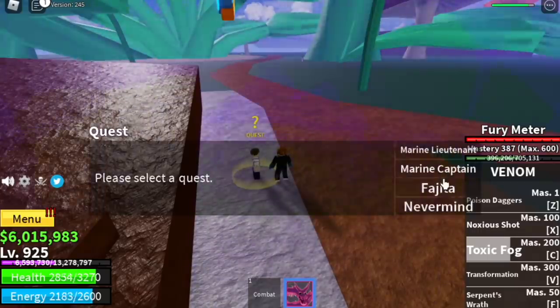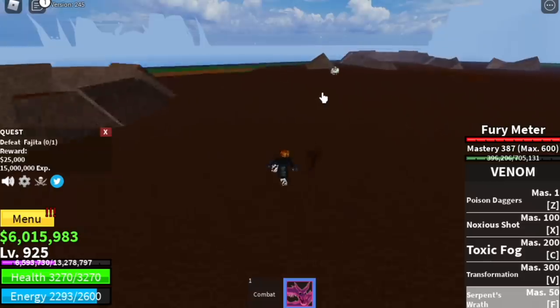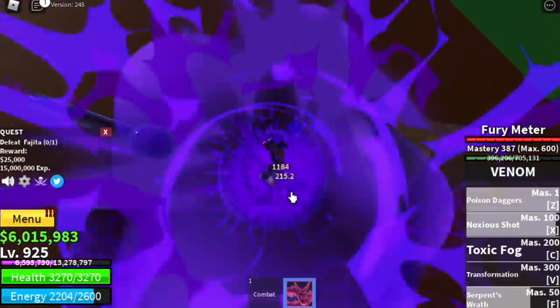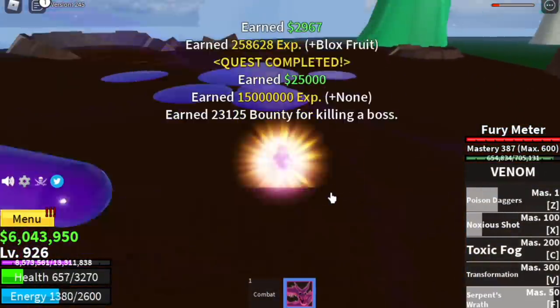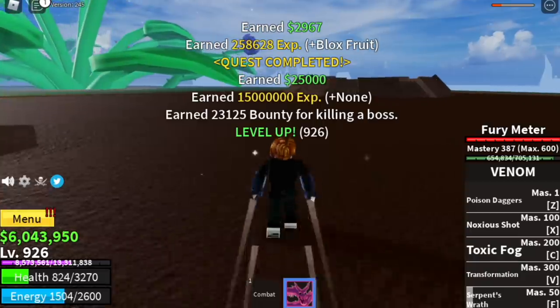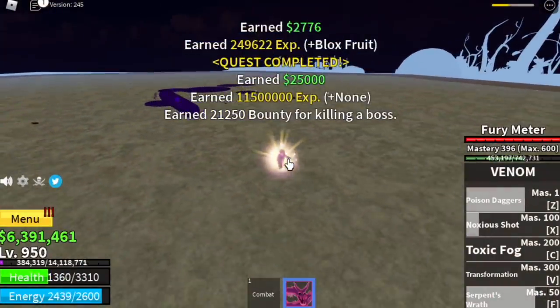At 925, you can start defeating the mini boss on this island — Fujitora. It's easy to defeat, to be honest. Every time he casts his skill, the Meteor, start dodging — don't be like me, I got hit. But let's not forget about Jeremy — he also gives a decent amount of experience.